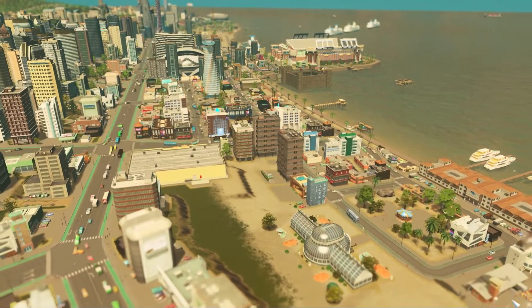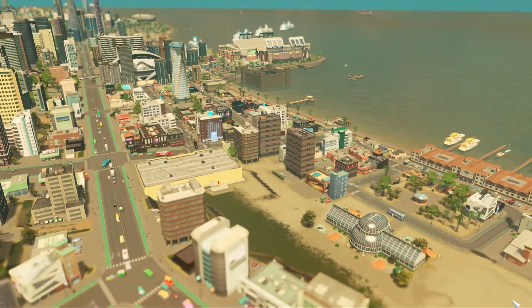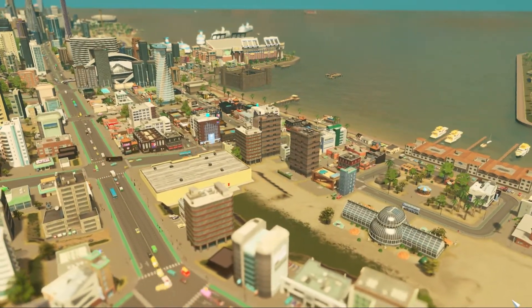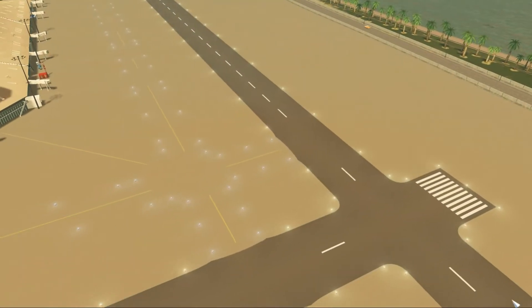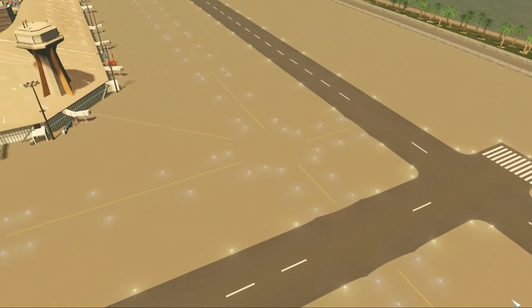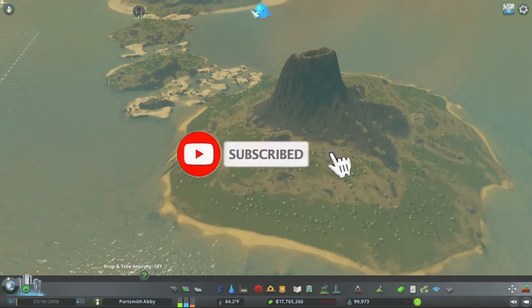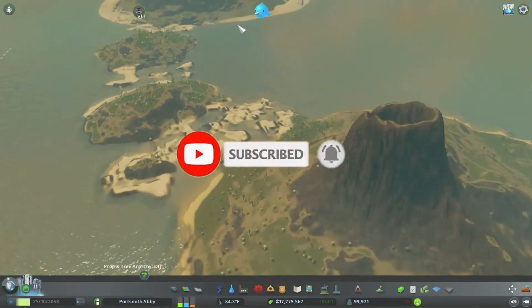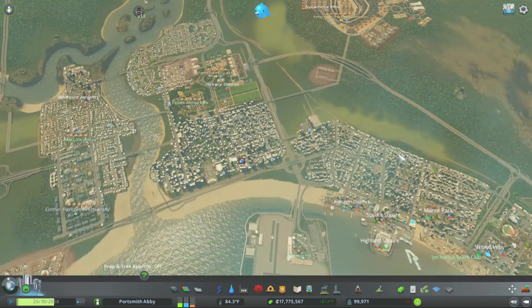Good morning, good afternoon, and good night. Welcome back to another episode of Cities: Skylines Sunset Harbor DLC, here in the wonderful city and airport of Portsmouth Abbey. Welcome back for another episode — I hope you guys liked that Cities: Skylines recap I gave of how Portsmouth Abbey is progressing.